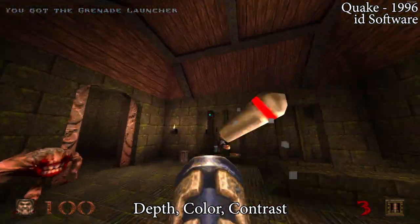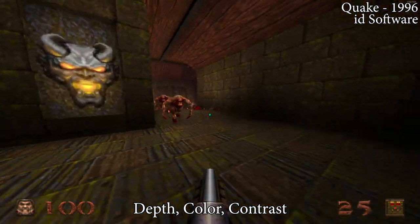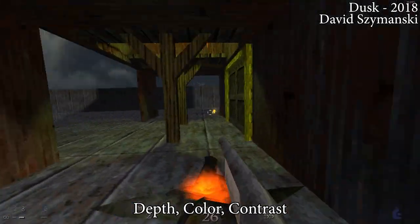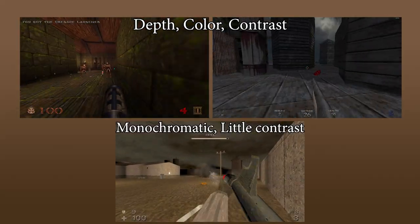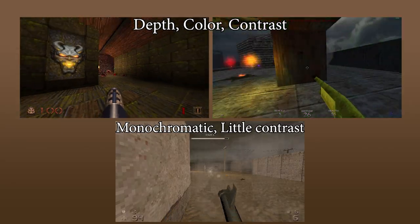Even muted games like Quake and Dusk that have a ton of brown accent their levels with greens, reds, and blues, and they also have a ton of texture variety. And as a former texture artist for Disney Studios, I am not trying to bash the art style of this game — I am simply trying to provide some constructive feedback.